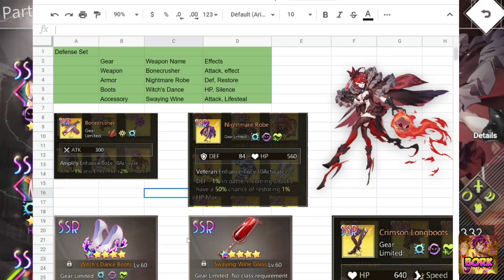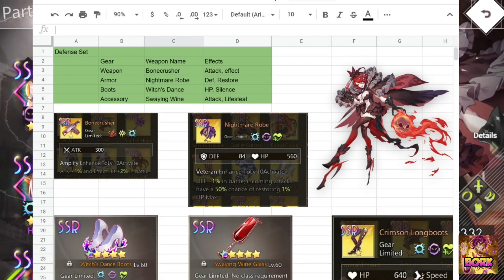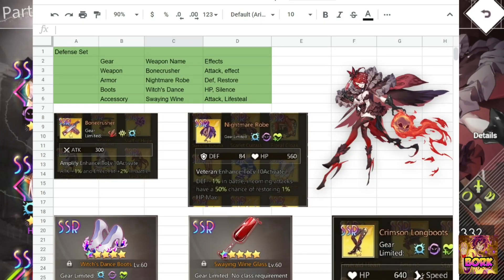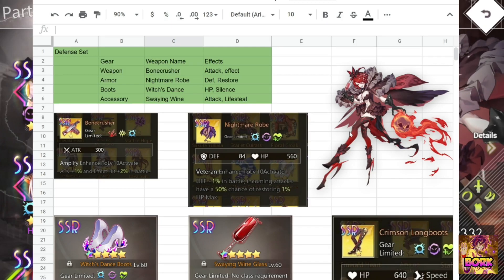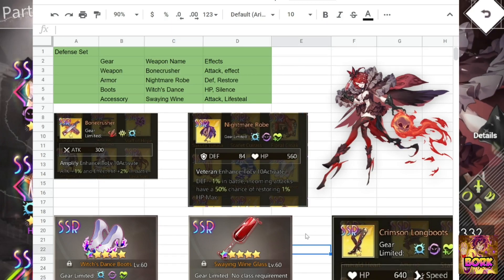Nightmare Robe restores HP, Swing Wine Glass provides life steal, and Dance Boots offer a bit of silence. You can use alternatives like the Lava Suit for more consistent effect resistance or Crimson Long Boots for attack reduction. That said, Nikola is not a tanky character — she's utility-based but still deals pretty great damage, so I don't really recommend the defense set.